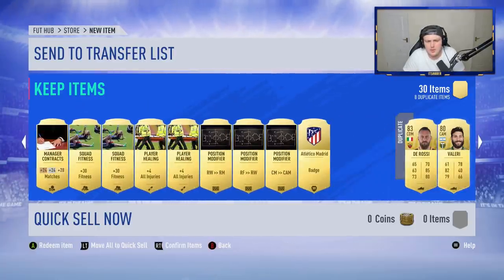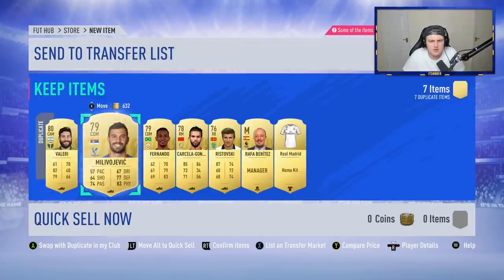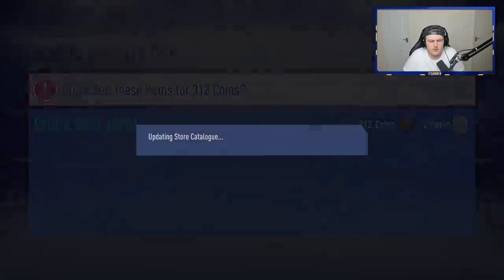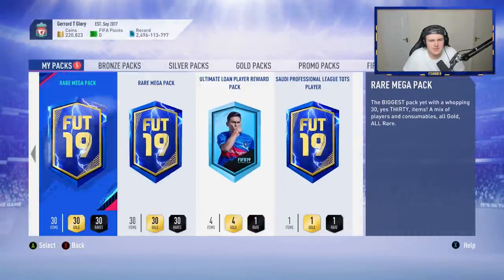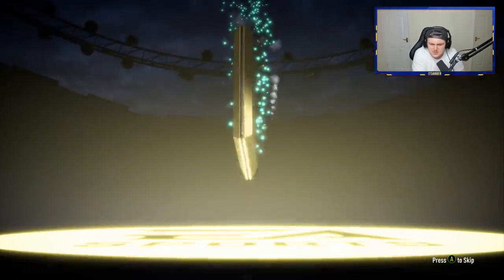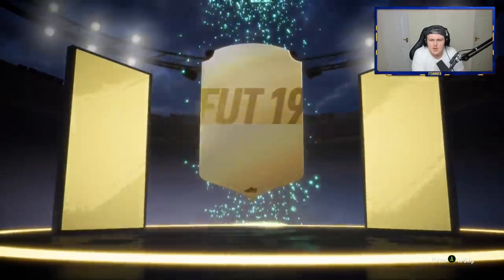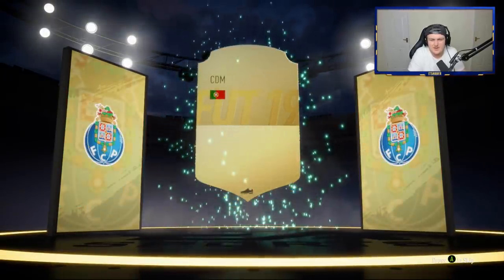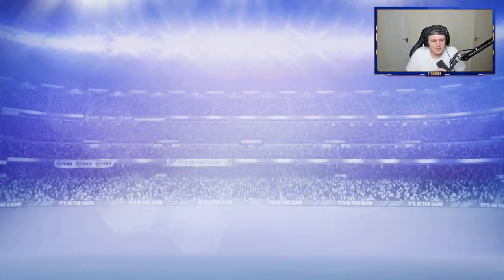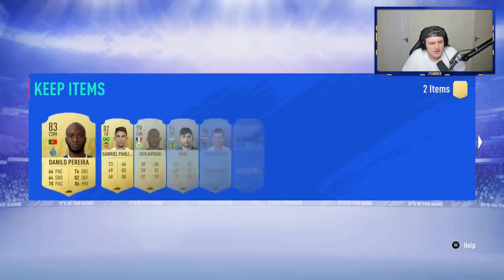We'll get a free pack — it's only a loan pack. We'll store all that in the club and shove De Rossi on the transfer list. David likes doing upgrade packs so we'll keep all the rares for him. Second rare mega pack — another board but no 85. It's going to be an Inform 83, Danilo Pereira. I don't think he sells for anything sadly, but it is what it is. Hopefully we can get a draft token or something — that'd be pretty big.